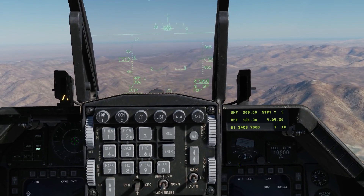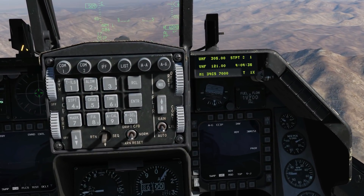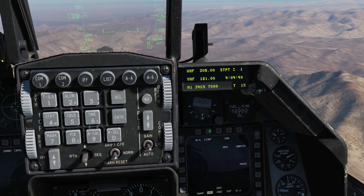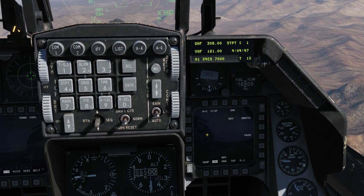Out of interest, we can put these in CCRP mode — Constantly Calculated Release Points — a completely different method of firing, by pressing the nozzle steering button once and twice. We've now got the rockets in CCRP mode. However, this does not appear to be implemented yet in the Viper, so it's probably something for the future. Pressing nozzle steering again takes us back to CCIP.